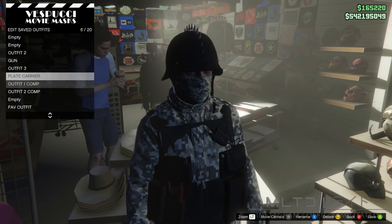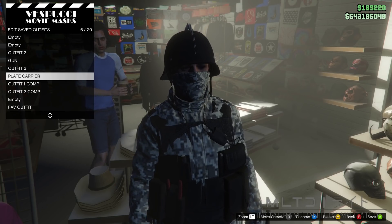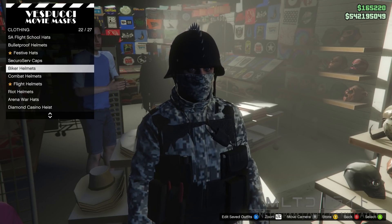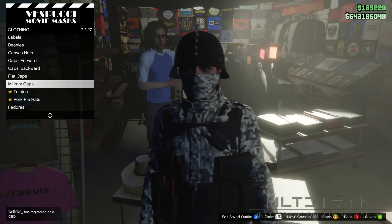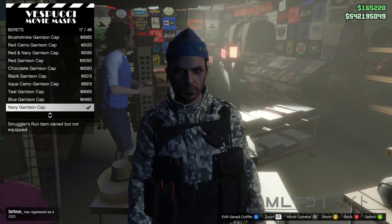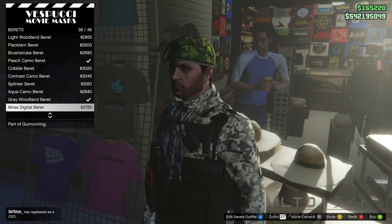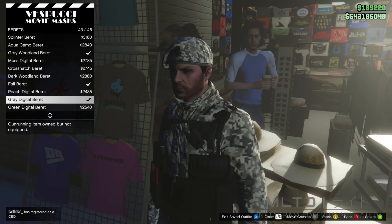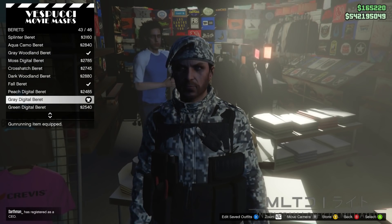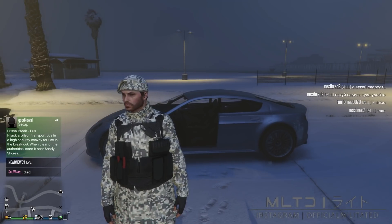Do not save it in the first two outfit slots — make sure those are left blank. Go back and into the berets category. For this outfit I'm going to use the grey digital beret to match with the rest of the grey digital outfit, but it's entirely up to you — you can use a garrison cap if you prefer. Back out of the hat section as we're now going to glitch the two together. For this next part we're going to need two vehicles: a motorbike and a car.